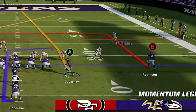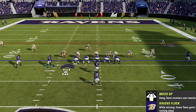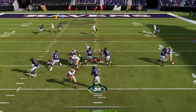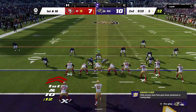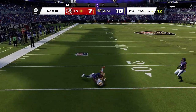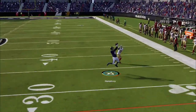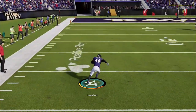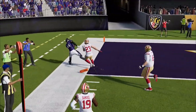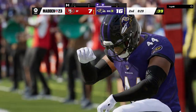On the next play, I see he's in a man zero, but when I motion over the receiver the DB doesn't follow. So I put him on a streak expecting a wide open touchdown, but somehow the defender catches up and he gets the ball right back. Now he's backed up and beats me on the exact same curl route he's been using all game. Then he tries a corner route, but Humphrey is not the one to test — as we high-point the pass to cut it off, and it's a foot race between McCaffrey and him to the end zone. We just barely cross for a pick six to take a two-possession lead before half.